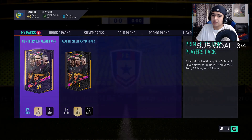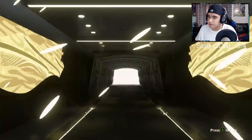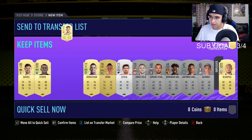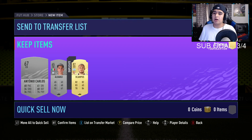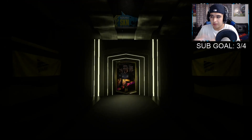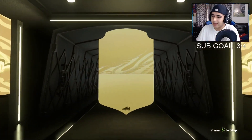On to the prime electrum players pack — 12 players, 6 gold, 6 silver, 6 rares, so we should get something good. Not a walkout, but is this a board? Not a board either. We got Gomez though — he sells for like 2k. We also got Greenwood! All these cards should sell. We're sending everything to the transfer list. I'm expecting all those silvers to sell for at least 1k each.